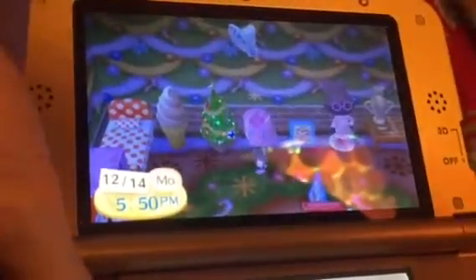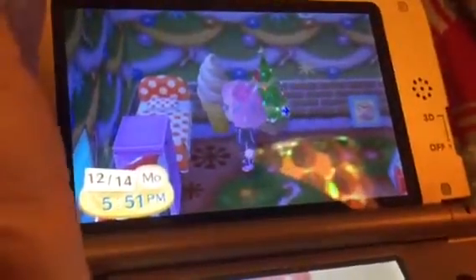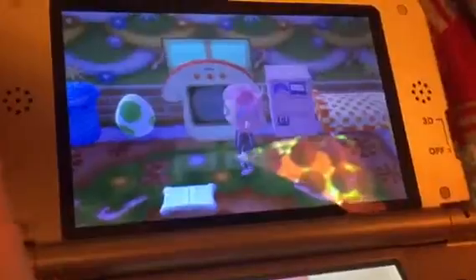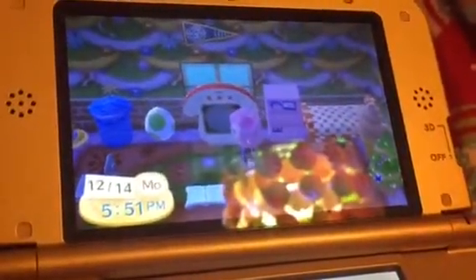On top of it, I have the wall fan right here. Beside the festive tree is the self-server lamp, and also the polka dot bed, and also the gaming shelf, the watch room TV. And on top of it, that is the Happy Home Academy flag banner.